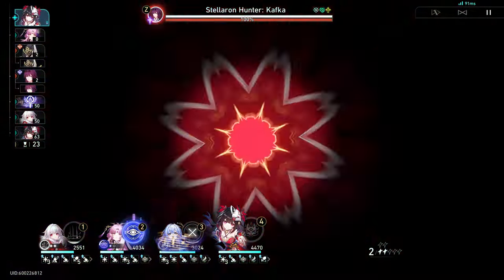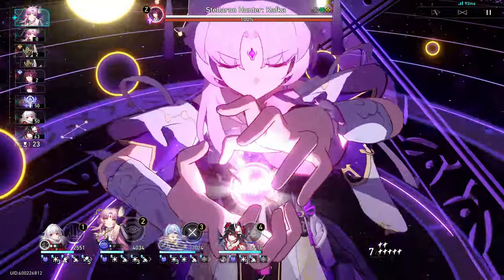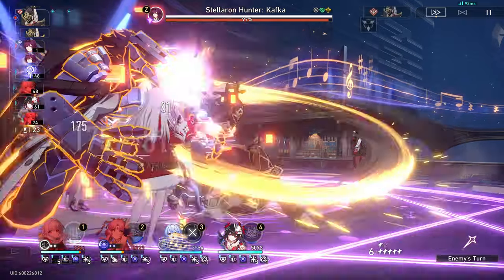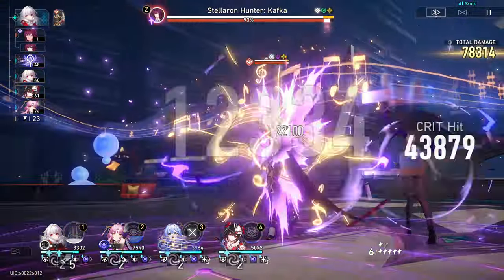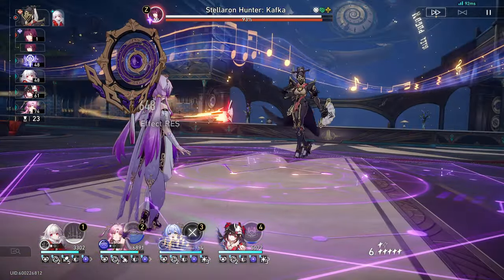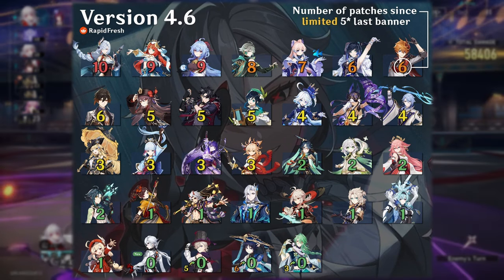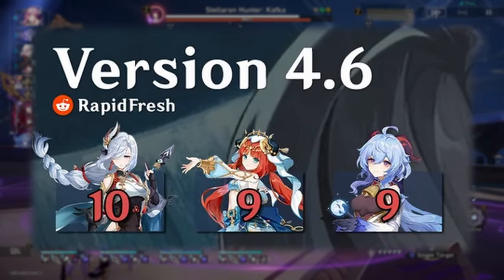There's another thing you should think about. This is Topaz's first rerun. It might be worth considering pulling her instead of Robin because new characters will typically get reruns very soon after their debut. Once a character gets their rerun, it's basically up to Mihoyo to decide when they want to rerun the character again. Let's look at Genshin Impact for example — it's been almost 10 patches since Shenhe had her last rerun, I think it's been over a year. And Nilou hasn't come home in 9 patches.